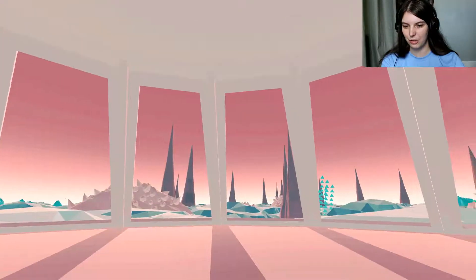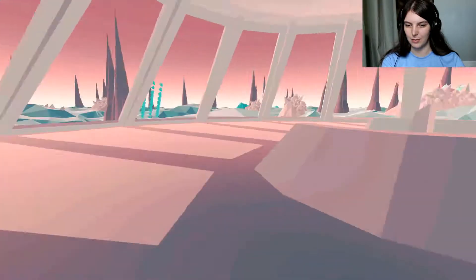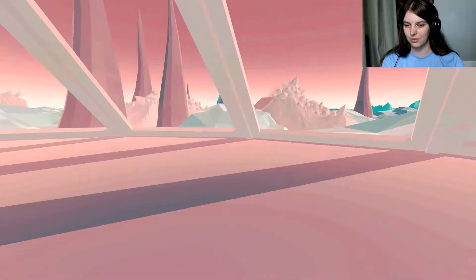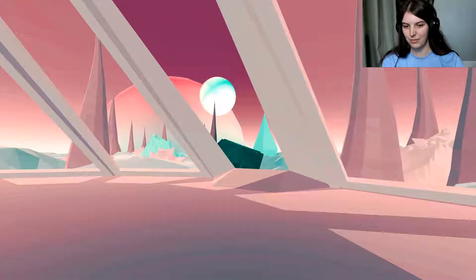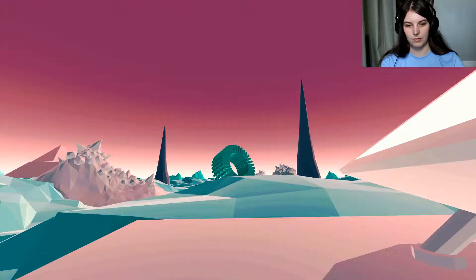Right then. So apparently we control the ship with our mind, because there's nothing else out here to look at. Out we go. Which one's the door? There's a lot of rooms here, but this one I imagine. Here we go. It's very pretty looking, this game.